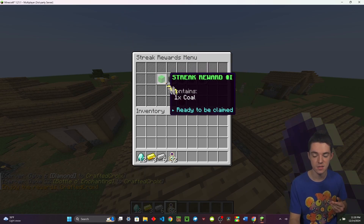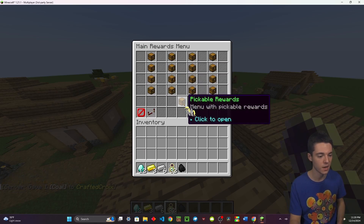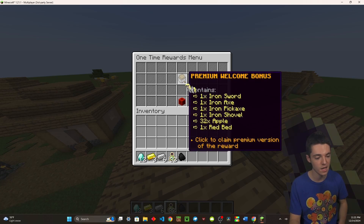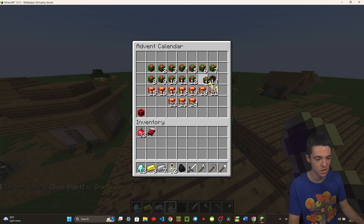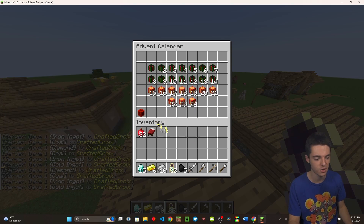Here we have streak rewards — these encourage players to log in consecutively, getting them hooked on joining your server. Then there are playtime rewards: once I've played for about seven hours it unlocks and I can claim it. There are also one-time rewards, which you can only claim once, and they even have an advent calendar which only works in December — I can claim all of these since it's currently December.